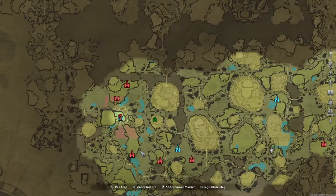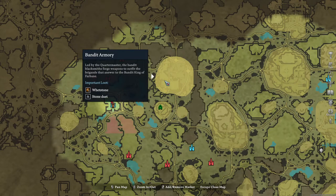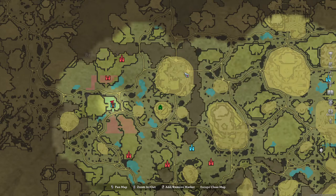I just figured this out — if you go over these kind of areas that are yellow, it will show you the items that you'll get there. So as you can see, the whetstone is right there with stone dust. If you go to other ones, they'll show you other things that you'll be able to collect in these areas.